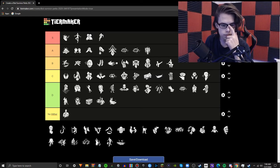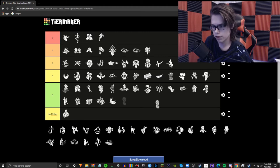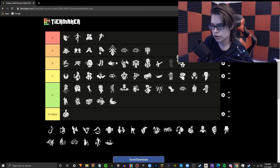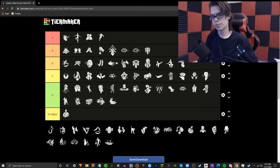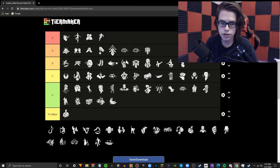Resilience — basically, this lets you do stuff faster at a 9% increase at level three while you're injured: repairing, healing, sabotaging, unhooking, vaulting, cleansing, gate opening, and chest searching. 9% is a lot of percent. It has great synergy with No Mither, or anytime you're injured. Very useful sometimes. I'll say B tier, though it relies on you being injured, which you don't ever really want to be for extended periods. What you can do is 99% yourself with Self-Care and then do gens for a little bit. When the killer comes, just tap the heal and you're back to full health. Very strong perk.